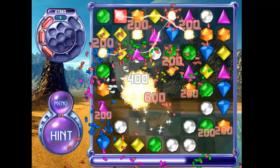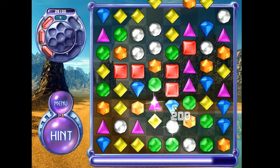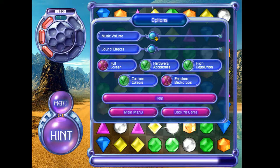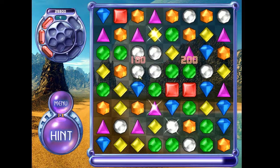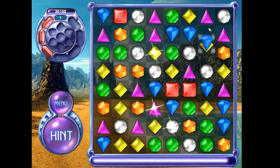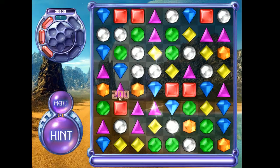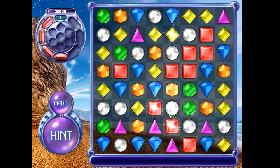Sometimes you have to do a match, so I did this. Every gem a hypercube destroys is worth 200 points, and if you get a power gem in that, it's worth 600. So that's why I always try to do that.